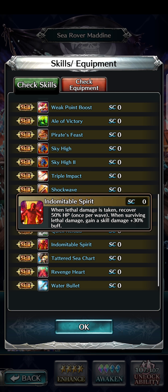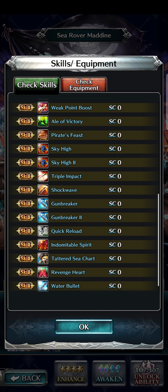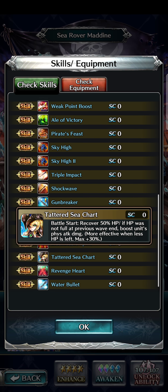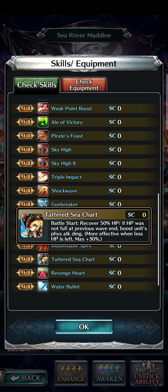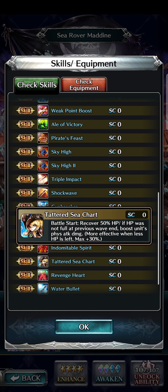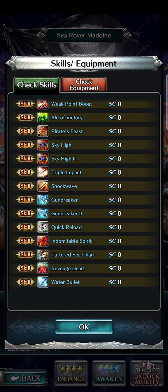Indomitable Spirit: when lethal damage is taken, recover 50% HP once per wave. When surviving lethal damage, gain a skill damage plus 30% buff. So basically, you hit me and I hit you back much harder. She also has Tattered Sea Chart — Battlestar recover 50% HP. If your HP was not full at the previous wave's end, it boosts physical attack damage — more effective the less HP is left, max of 30%. So this applies to wave 2 and beyond. She is all about dealing tons of damage while helping her allies do the same.